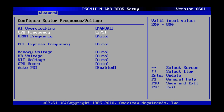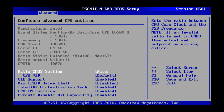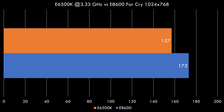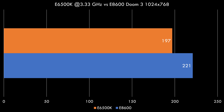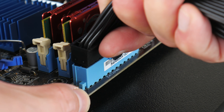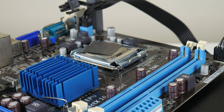The first test I wanted to do was configuring the chip with the same frequencies as the E8600. So we set a 10x multiplier and increased the frontside bus to 1333 MHz, so it runs at the same 3.33 GHz clock speed. We can see in Far Cry the E8600 is still faster — 173 versus 157 — and in Doom 3, 221 versus 197. The reason is the larger level 2 cache on the E8600: 6 MB compared to just 2.